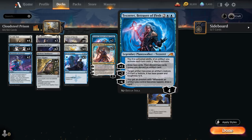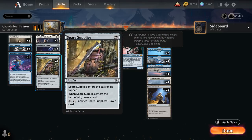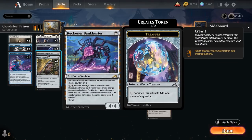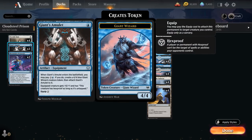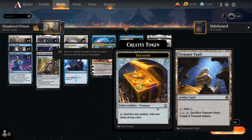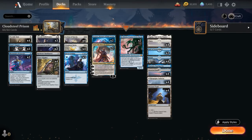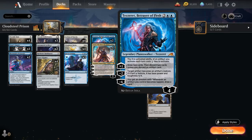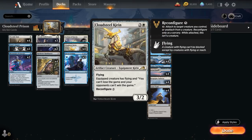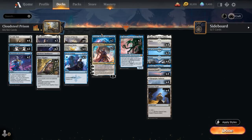Very important are the planeswalkers. We've got two copies of Tezzeret, Betrayer of Flesh, with a passive ability saying the first activated ability of an artifact we activate each turn costs 2 generic mana less. There are tons of synergies with Tezzeret throughout the deck — Cloudsteel Kirin can be reconfigured for 3 mana, we can sacrifice Spare Supplies in the opponent's turn for free to draw a card, Reckoner Bankbuster can draw a card for free, and we can equip our Giant's Amulet for free. Be mindful though: if you tap Treasure Vault as your first artifact for the turn, that will use Tezzeret's discount even if it doesn't do anything, so always sequence properly.